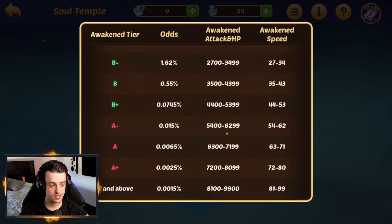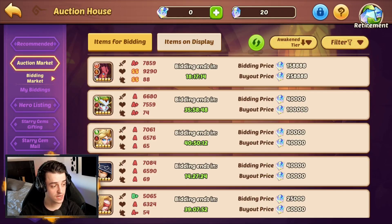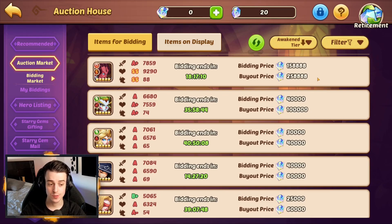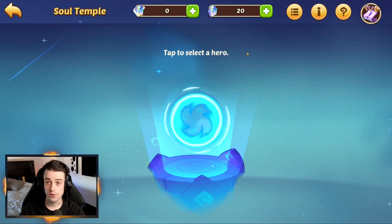The odds of ending up with an A-minus Seer are 0.15% — that's really, really low odds. And it scales up crazily to S and above. We have the first of its kind, an S-Hero entering the market, and the asking price is absolutely astronomical. The bidding price is 158,000 gems, but actually it's pretty simple why — if you go to the Soul Temple, you can disassemble the copy of a hero.